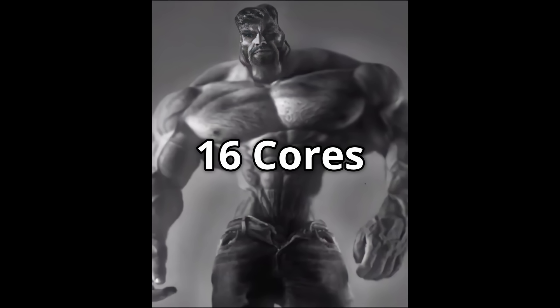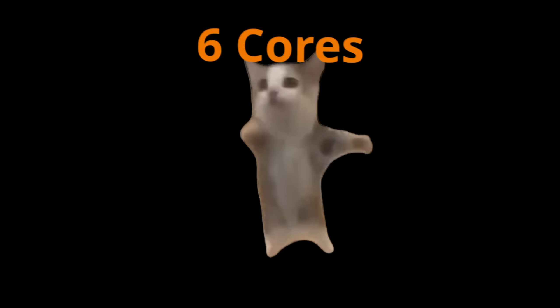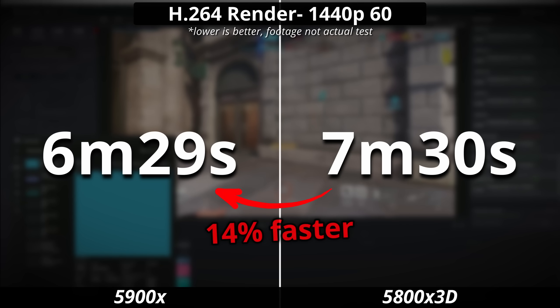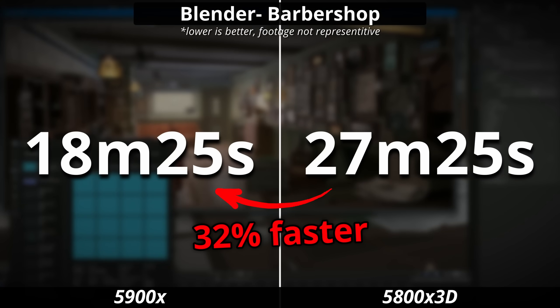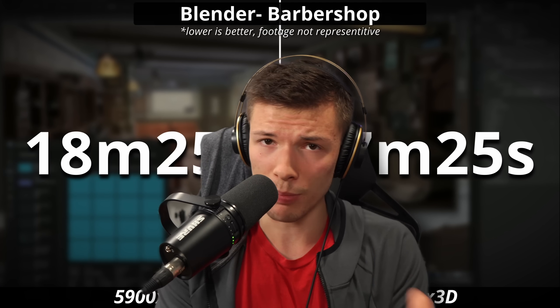This is high core count CPU owners, and this is everyone else — cute in comparison. A 12-core CPU on the left side is rendering this video 14% faster than the 8-core one on the right side, and it's 32% faster in Blender. So having a lot of cores on your CPU is better... right?